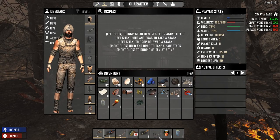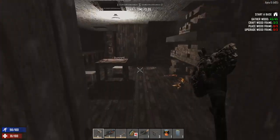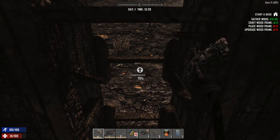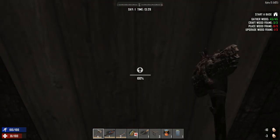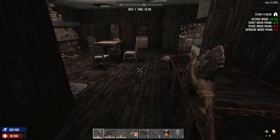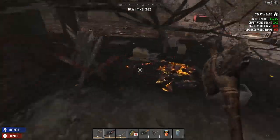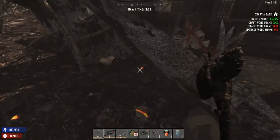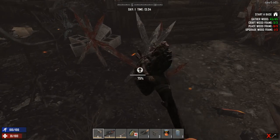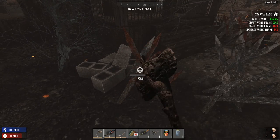Let's take a look at the wood frames — now we're going to go ahead and place these. We want to protect this place a little bit. What is this? Can we repair this wall? Yes! We can absolutely repair things, which is great. I'm so excited I'm learning so many new things about this game. We've got some spikes here — let's repair these spikes. These will help keep the zombies out when nighttime comes.